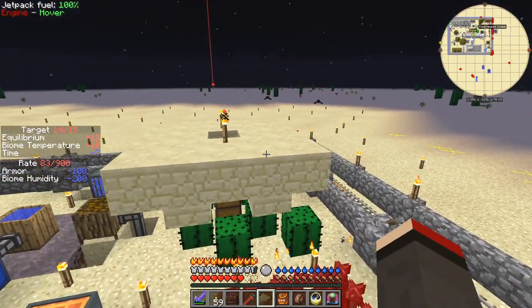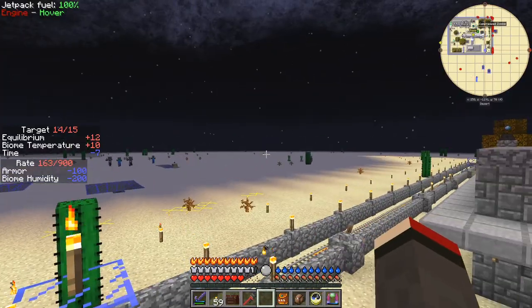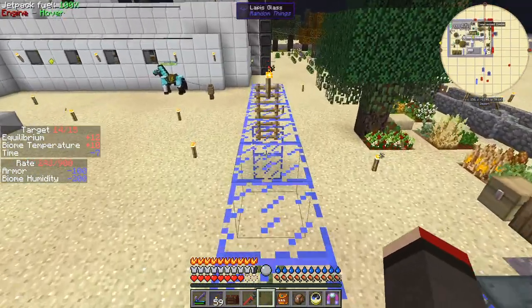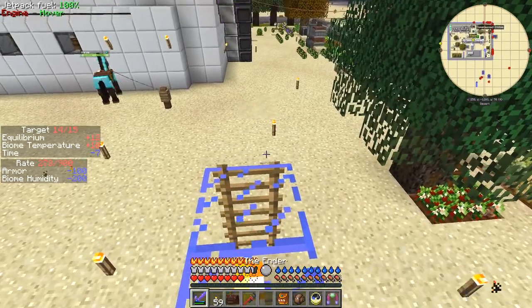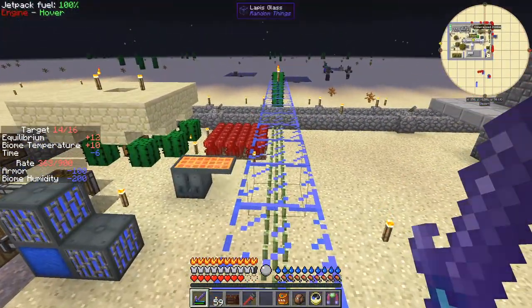If any mob spawns here they just drop through onto those spikes. What I normally do is look around to see if I can find any endermen — catch their eye so to speak — and then when I've caught their eye I just bring them here and hit them with my ender weapon, and that sorts them out.